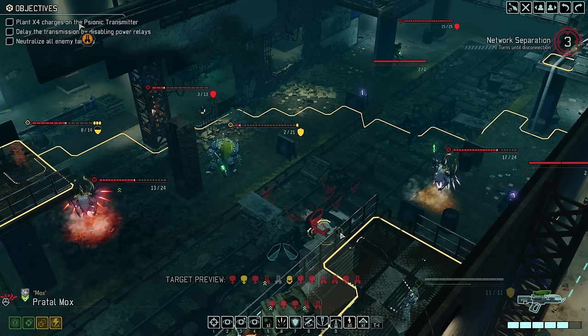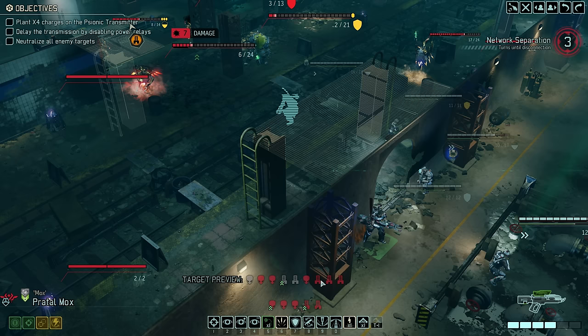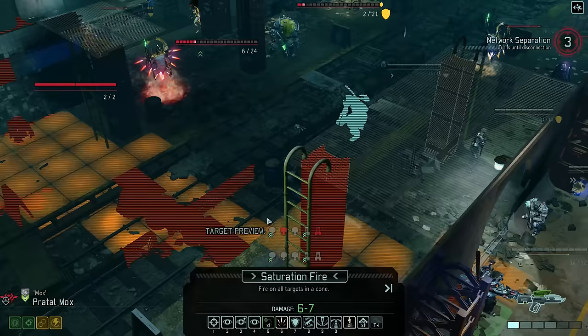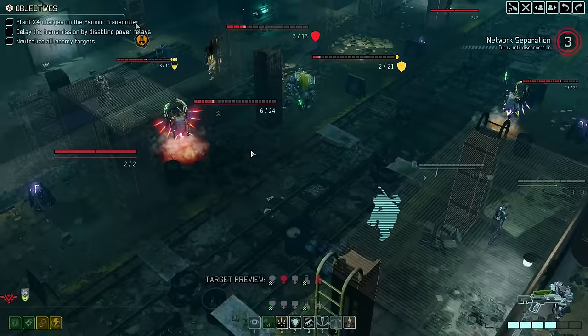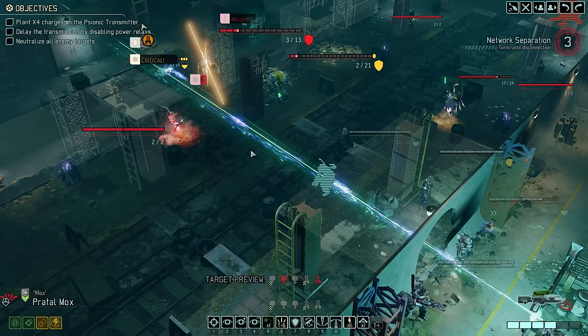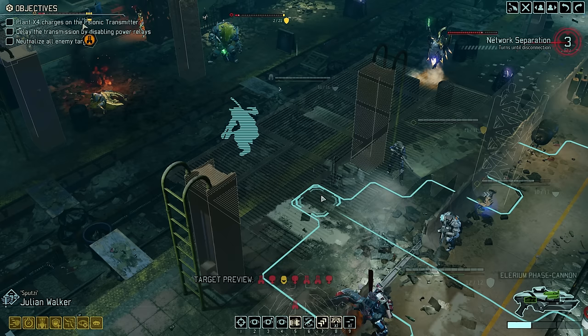Good but not great — at least we get rid of the Codex clone, and the first two groups of enemies look a lot more manageable now. We continue with a simple shot from Mox against the Archon. And because taking a shot is not turn-ending for Mox, we follow that up with Saturation Fire, which consumes three points of ammo but can target up to three enemies. Hit chances aren't great against all of them, but at least the Archon should be a kill. That is the Archon down; the Purifier, Codex, and Andromedon are all looking rough — unfortunately that's only half the remaining active enemy force.